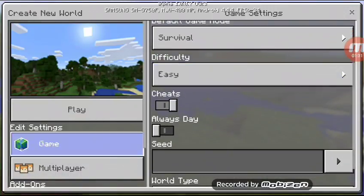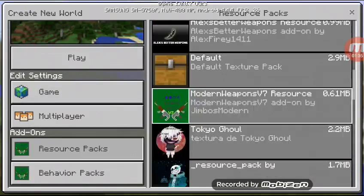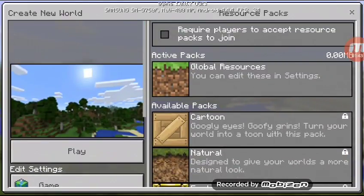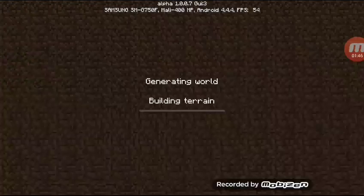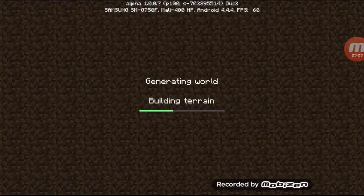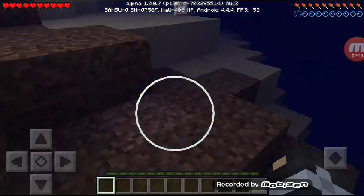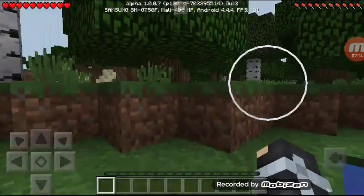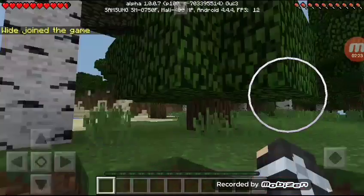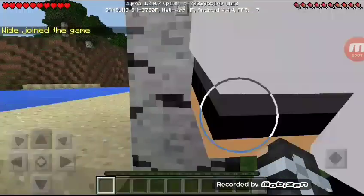So I'm just gonna name it Camp. Tell me if you want to add any add-ons. Okay, let's start! We start off in a water place — look at that. All right, let me get my brother.